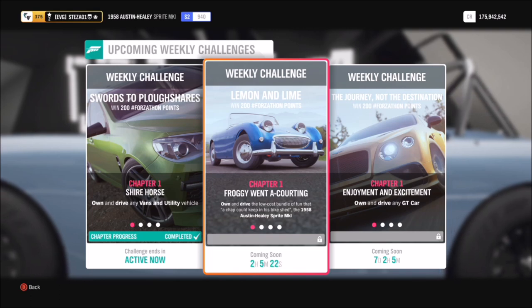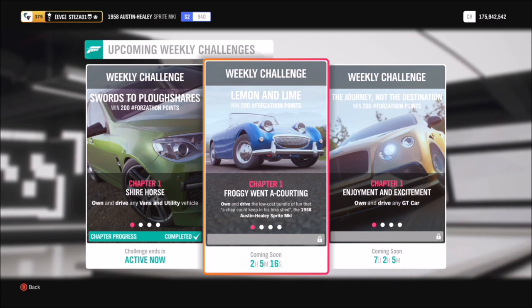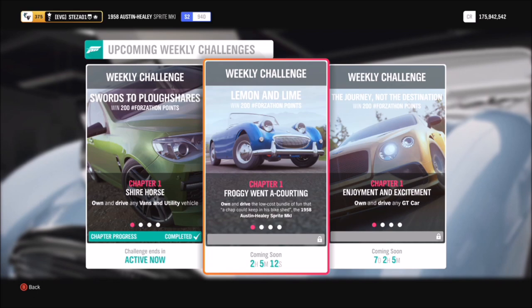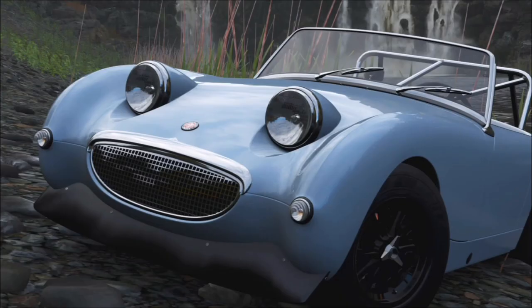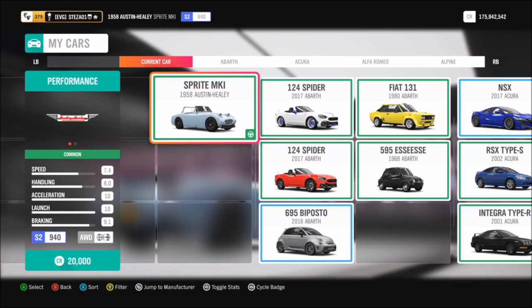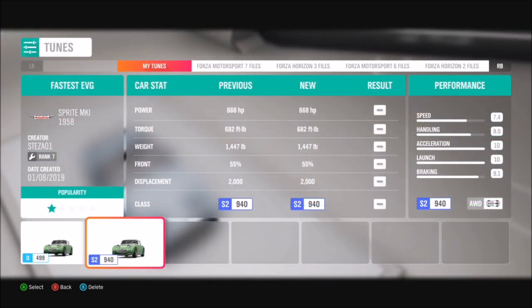This week we are going to be doing another Forzathon weekly challenge. In this one it wants you to use the 1958 Austin Healey Sprite Mark II to complete all of its challenges. It's a bright and bubbly old school car — it always looks happy, it's got a smiley face — and it will set you back about 20,000 credits from the Auto Show, so nice and cheap.